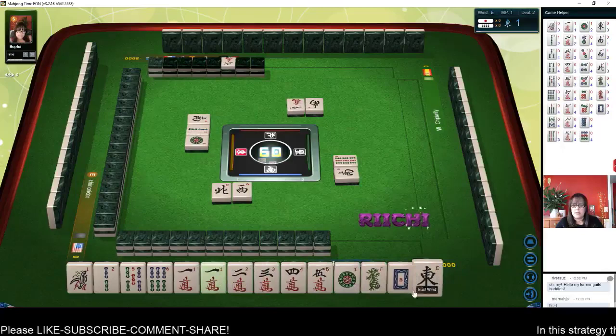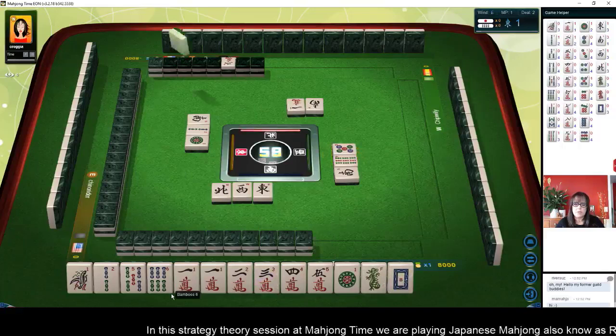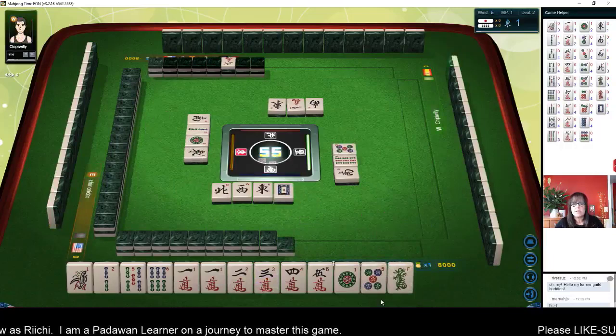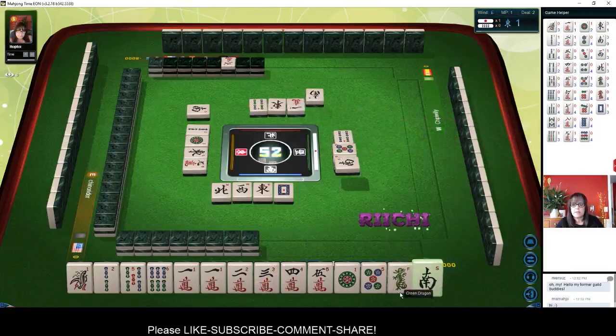One dot — but we've got a lot of tiles in the middle: four, five, six. I'm thinking Pinfu. We do have all the ones. We could maybe do mixed triple chi if we can get a two dot or a three dot — we have a one, two, three already. Let's get rid of the dragons. Let's hold all number tiles and see if we can play Pinfu. We have a Riichi player. Three crack is Dora — which we do have. Nine characters — south is a good discard.